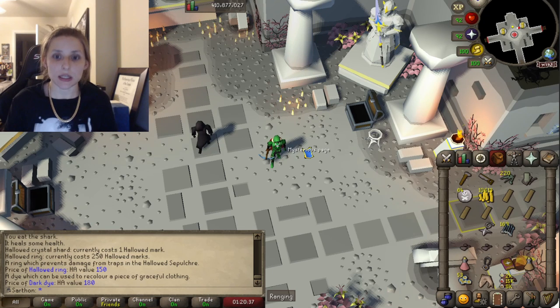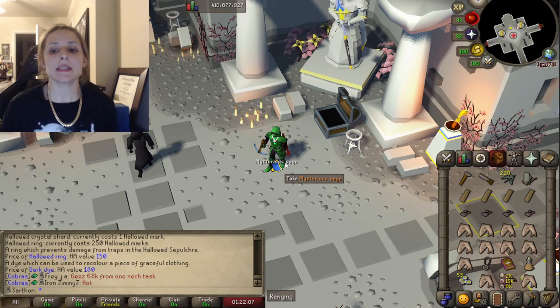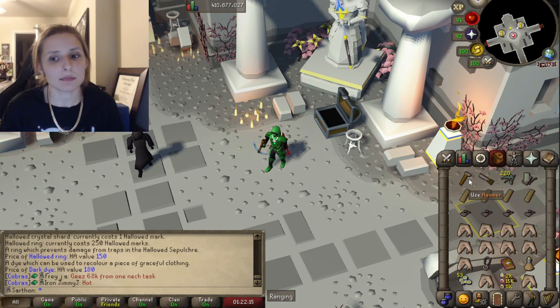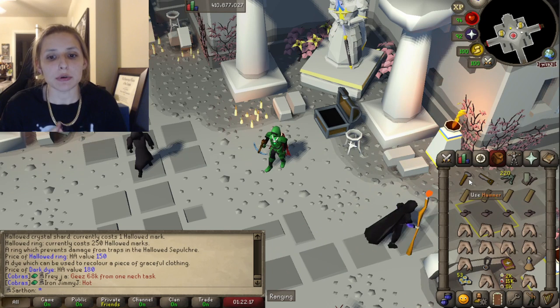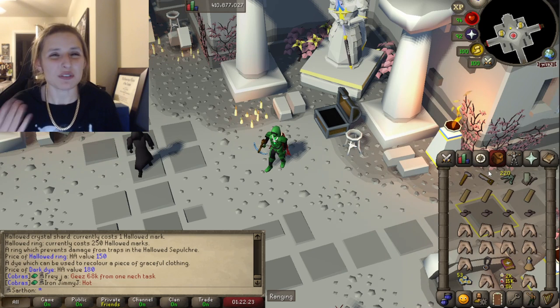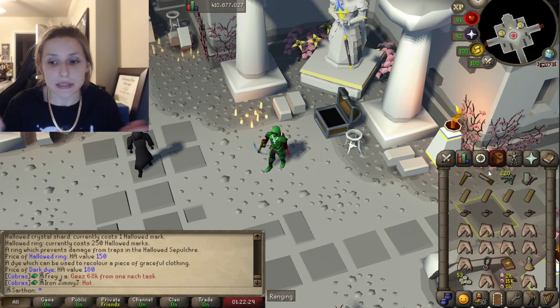Now let's get into what you need. My recommendation is to have the best planks and nails. I'm an iron, so I made do with teak planks. It just helps your fail rate. There's not a lot of bridge building in this though. You'll need some nails and some planks — the higher the better for less fail rate. Also a saw and hammer.